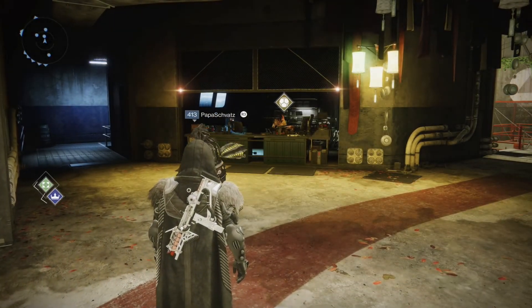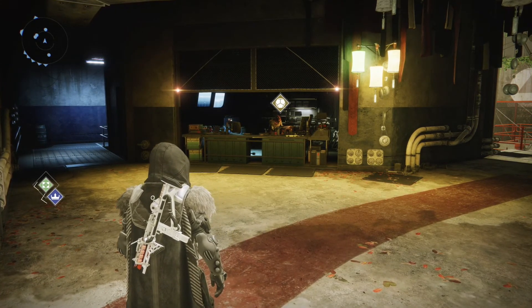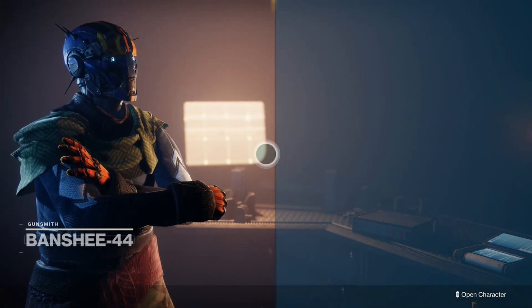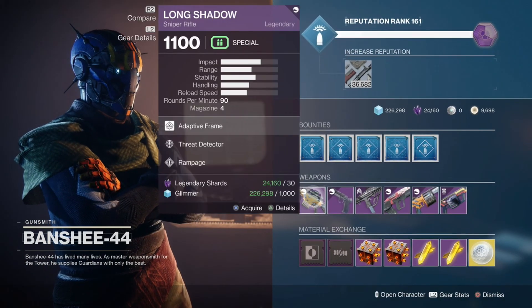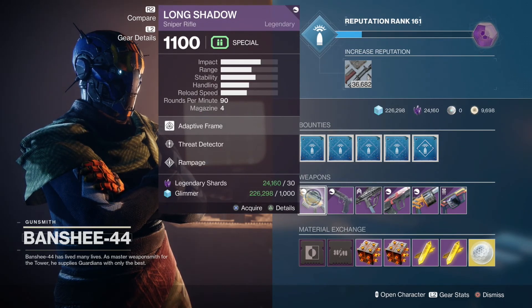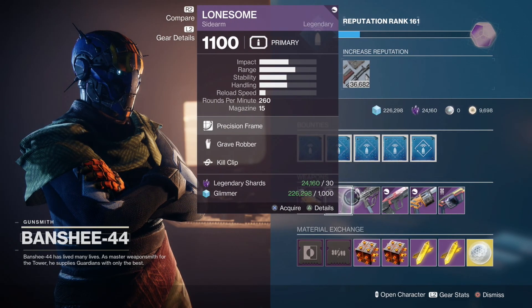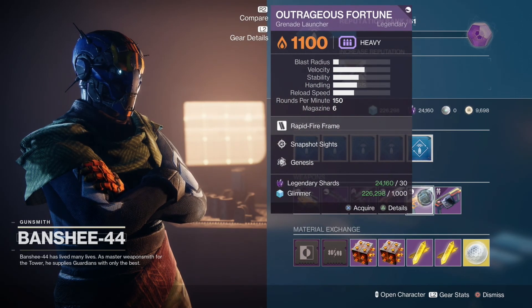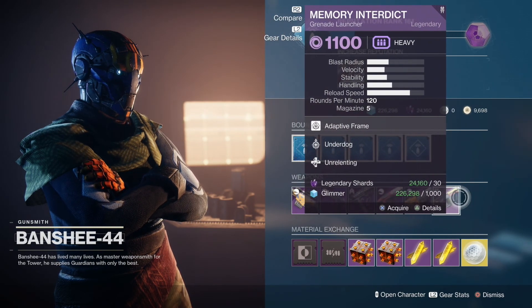Hello everyone and welcome back to another video for Destiny 2 Season of the Splicer. Today we'll be going over Banshee and 801's mod inventory for July 16th, 2021. Just gonna jump right into it — Long Shadow with Threat Detector and Rampage, Grave Robber Kill Clip, Firmly Planted and Vorpal, Grave Robber and Rampage, Snapshot and Genesis, along with Underdog and Unrelenting.